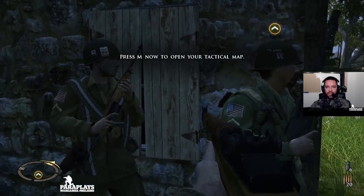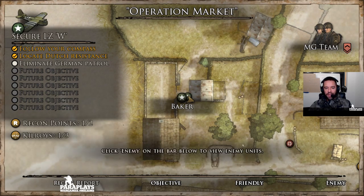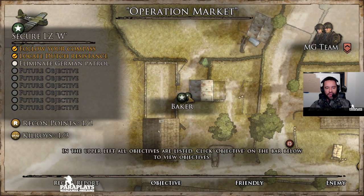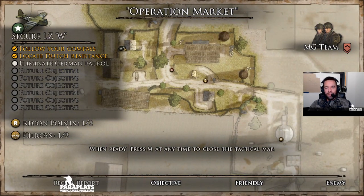As you can see these guys have automatically come up to the corner here. And unlike the previous game we have a tactical map. This is your tactical map — it contains information on enemy and friendly units as well as objective information. Click the enemy bar on the bottom to show the enemies we have visual on. Friendlies will show friendlies. In the upper left all objectives are listed. So here's our list — we've got to eliminate the German patrol, and there are also two recon points and three Kilroys. The Kilroy symbol everybody used to draw actually came from World War 2. And of course we can now move the map and have a look around, so working out our flanking positions should be a whole lot easier.